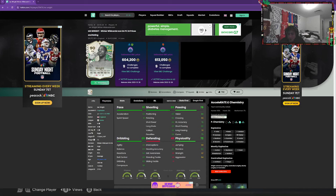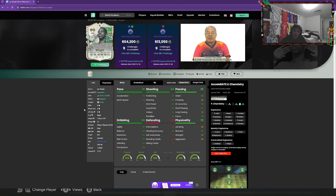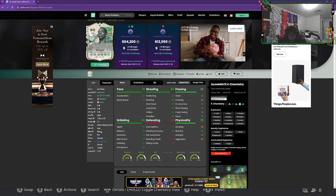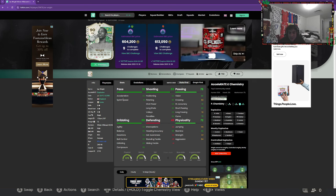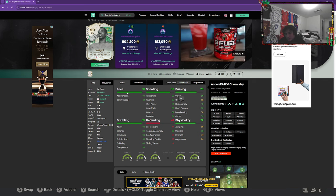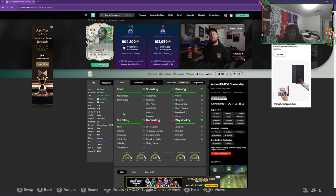All right guys, so we got ourselves Ian Wright Winter Wild Cards first look. Expensive — unfortunately that's what the first look is: 600k for a guy with average body type. I don't love that. He's also only got 86 shooting, and 76 passing is pretty brutal on a winger. A lot of wingers now have like whipped pass — like a Botcha, you could play up in the wing and whip in nice crosses. This guy can't. He's got no passing play styles, so that kind of hurts.